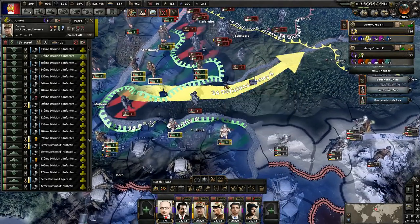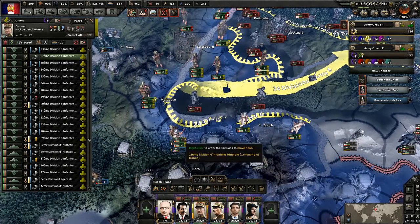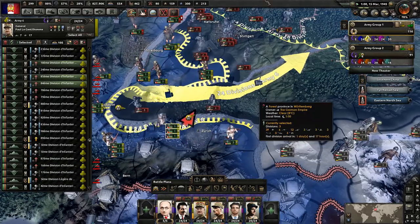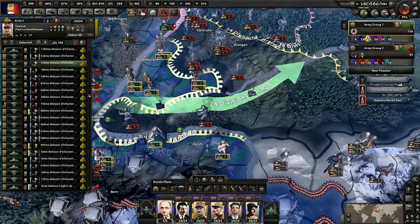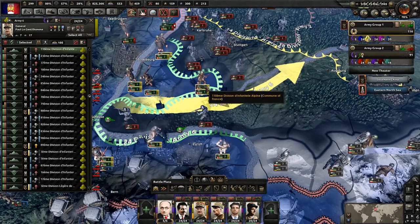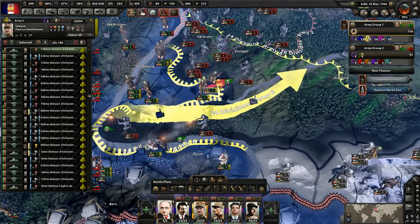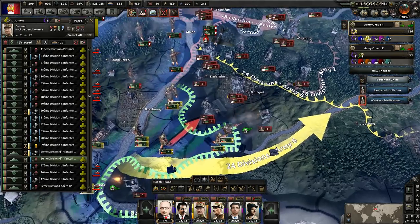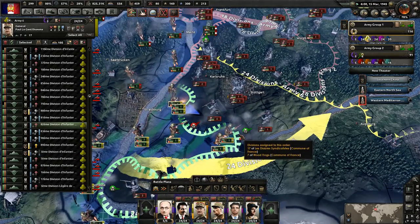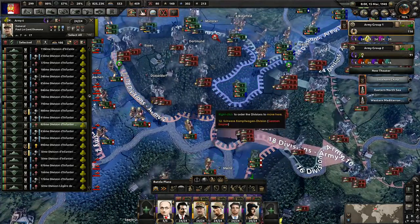We need to lock these guys down, so let's have these ones attack this way, these guys attack this way, and one of you attack over there. I wonder who would make it there first — let's take a look because I want the fastest unit to go there. Looks like it doesn't matter — same arrival time. We're going to have that guy attack that way, and these guys can attack here. It doesn't look like it's going to be a win, but we will continue to attack.